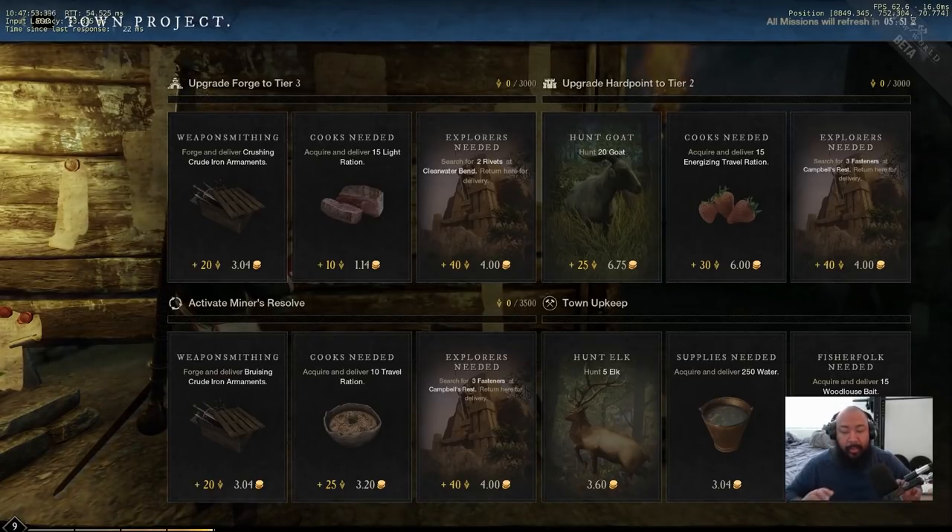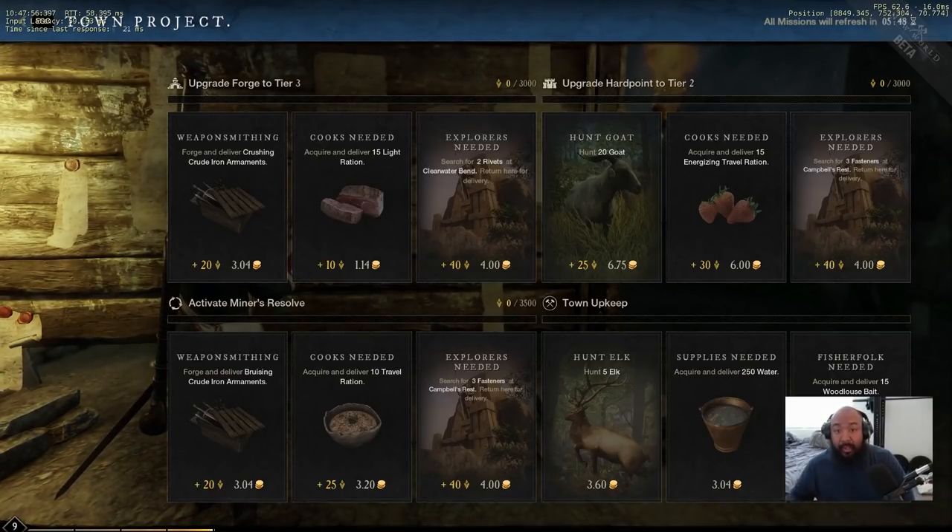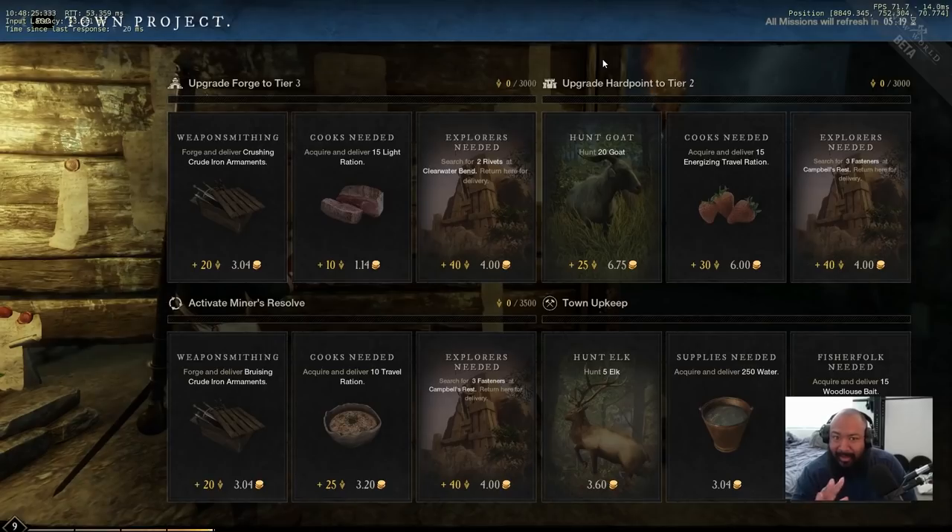This is really valuable for crafters — pure crafter, pure PVE players will definitely want to look at this. The big thing when you get into the town board is you only want to craft or collect things that are relevant to you. For example, if you have no idea where goats are, you're not going to do goat quests. However, if you're in Everfall there's a spot to the southeast where you can find plenty of goats and sheep — but that's my secret, don't tell anybody.